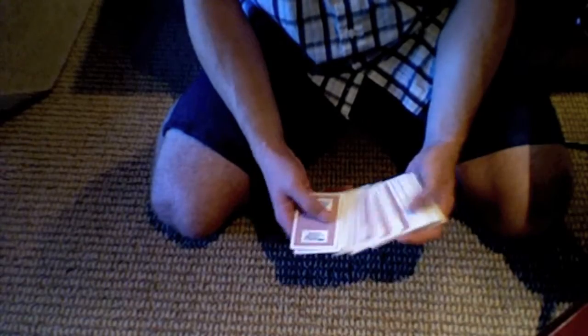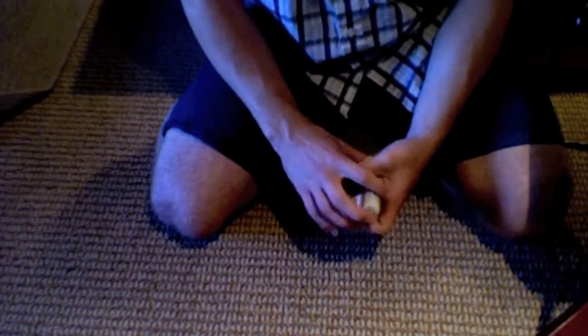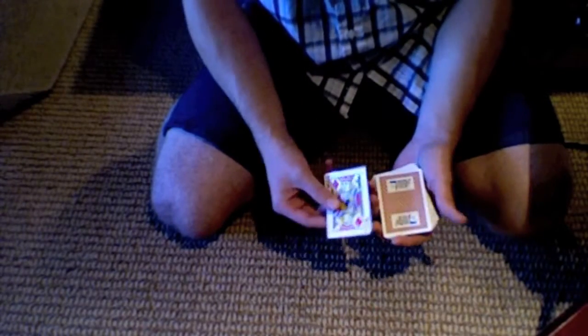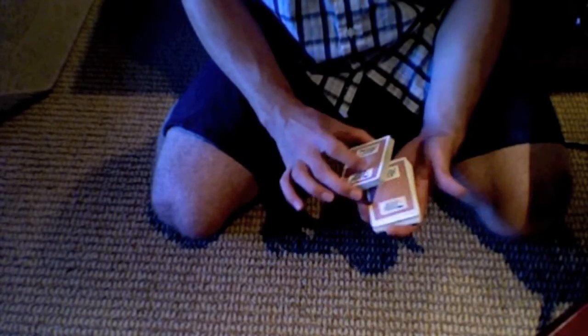Spread through the cards and have them select any card they want — obviously don't show the last card. They select a card, let's say the jack of diamonds. You place the jack of diamonds on top and then cut the deck in half.